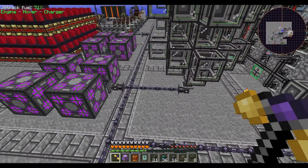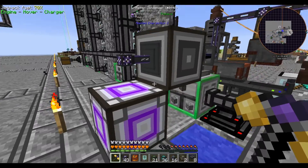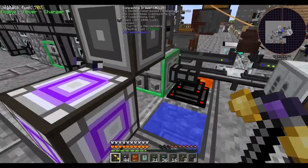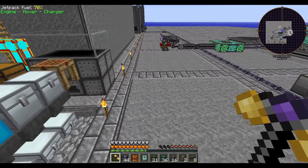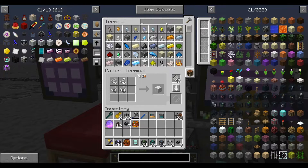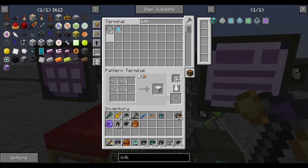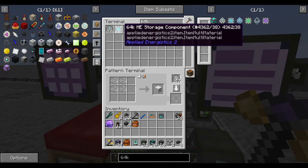The matter condenser doesn't even connect to the network, so it doesn't need power — that's cool. If you don't provide it with a storage cell, it's literally just a glorified trash can. But if you provide it with a storage cell, it can turn items into other things. To make singularities you need a 64k storage component — not a cell housing, just the component.